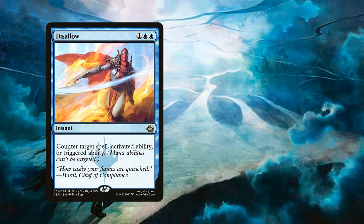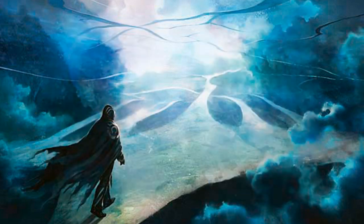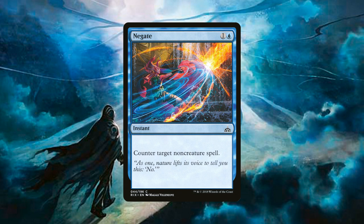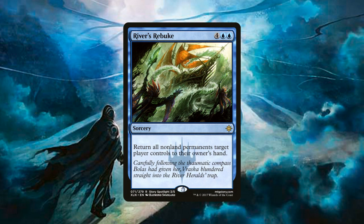For our sideboard we have 3 extra copies of Disallow for more control. We have 3 copies of Essence Scatter, an instant for 1 generic and 1 blue that counters target creature spell — generally for aggro decks wanting to beat us with lots of creatures, namely mono green or the many variations of red. We have 2 copies of Negate, an instant for 1 generic and 1 blue that counters target non-creature spell. We also have 2 copies of River's Rebuke, a sorcery for 4 generic and 2 blue that returns all non-land permanents target player controls to their owner's hand — to slow aggro down just enough for us to get Omniscience on board.